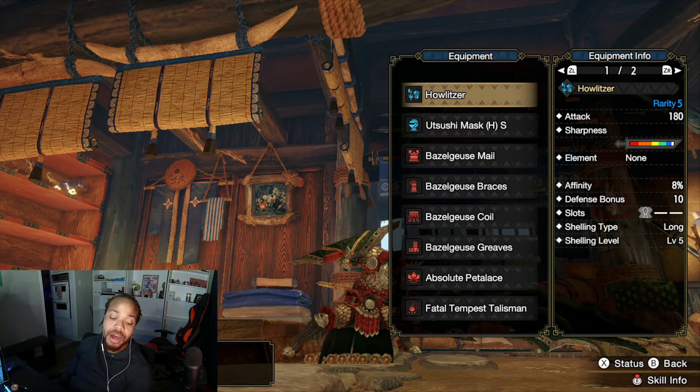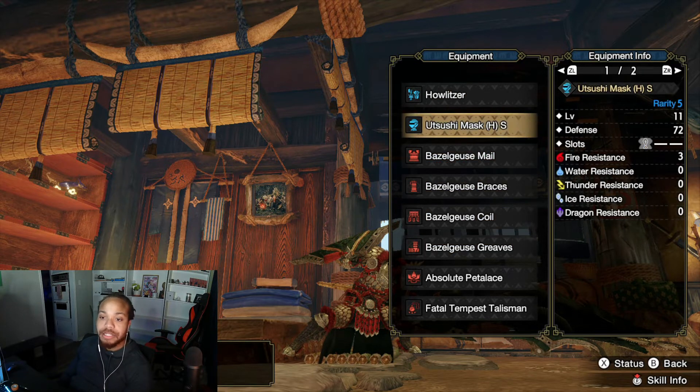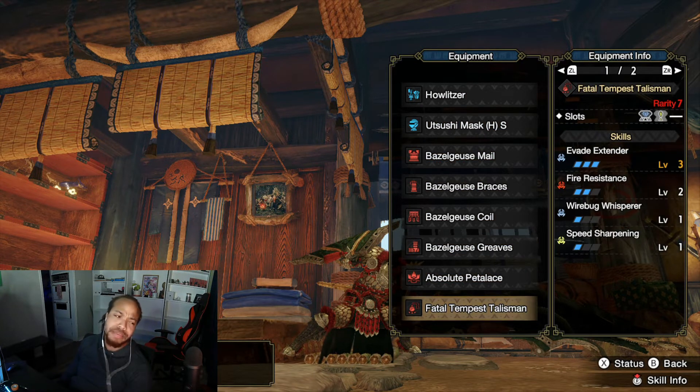The Howlitzer has white sharpness, good sharpness overall, 180 attack, and only a one-slot deco. It's long shelling type with level five shelling — all the gun lances today have level five shelling because Bullet Barrage plus Full Burst playstyle needs it. It has 8% affinity from the augment I applied. Affinity isn't super critical for shelling, but it boosts damage on slams and pokes.